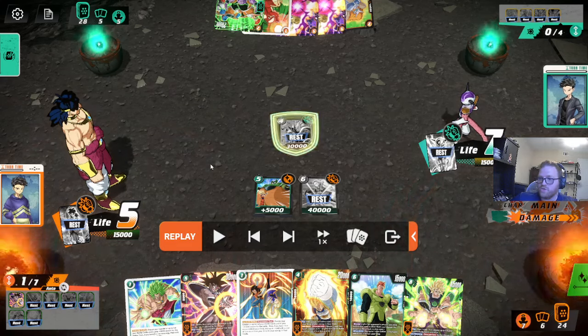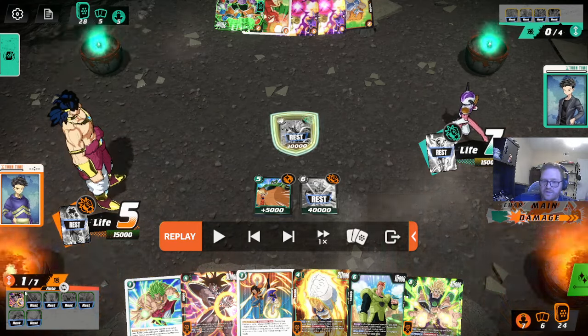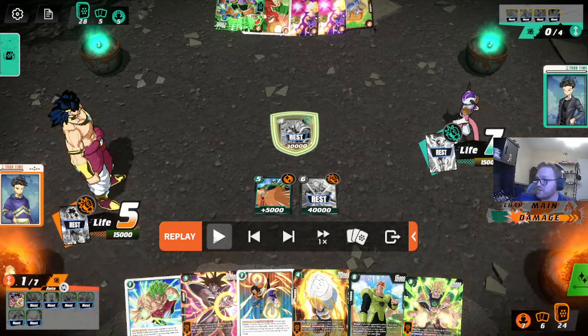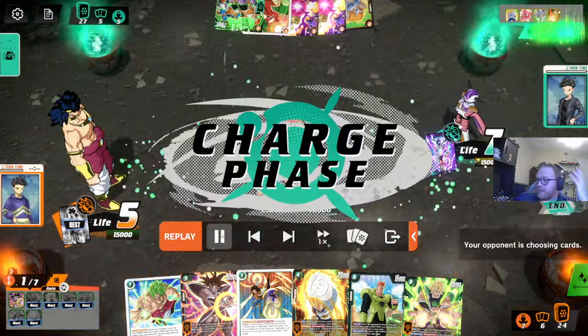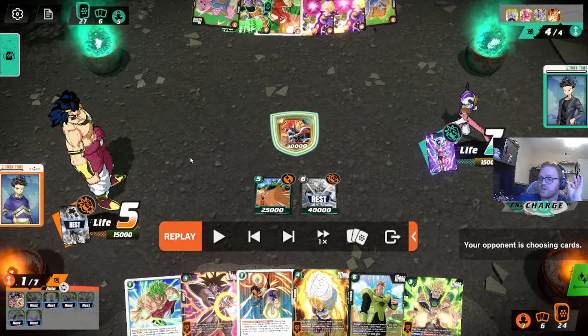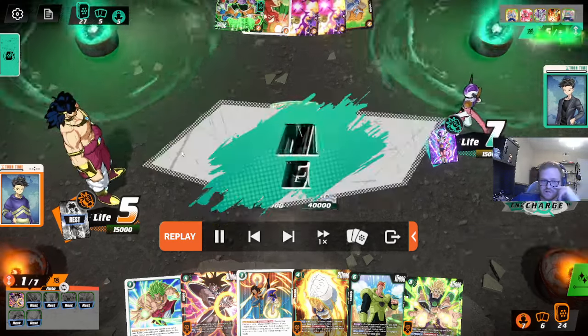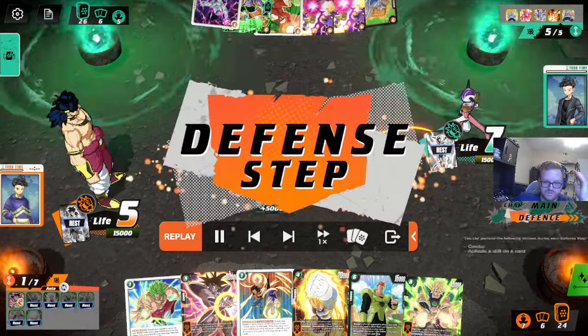We're playing Broly - we have droids, we have Goku, we have 8 energy next turn, 9 if we awaken, which means Broly plus Meteor is on the table. So this is why you shouldn't stall green. You can't afford to stall them because I'm going to 8 energy with 5 life - it's crazy.